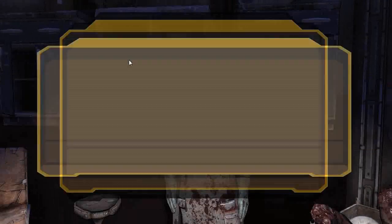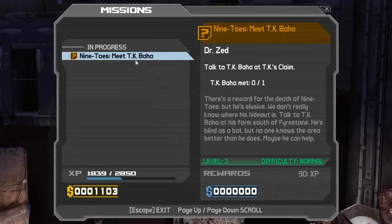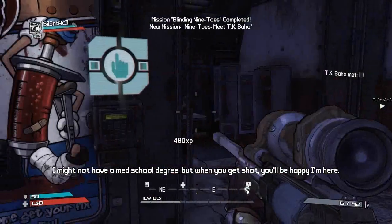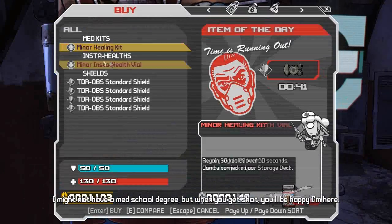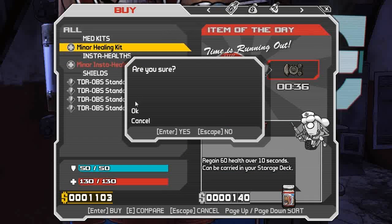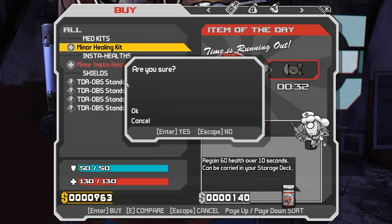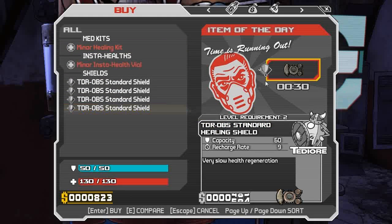So how are you finding the machine gun so far? Because I'm not using that. I've got a pretty bad recoil, in my opinion. What can I do for you? You and the sniper? It's always... Well, the sniper so far... I might not have a med school degree, but when you get shot, you'll be happy I'm here. I'm gonna grab some health. What's this thing? Very slow.